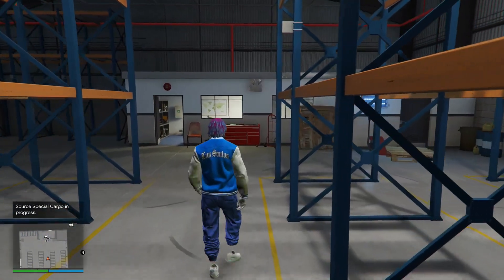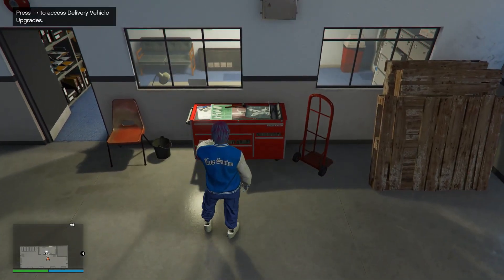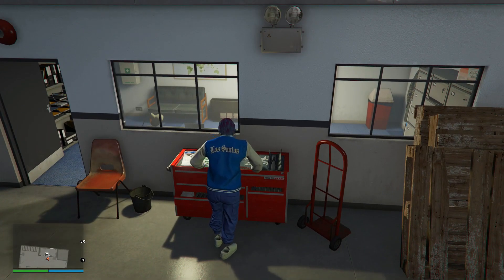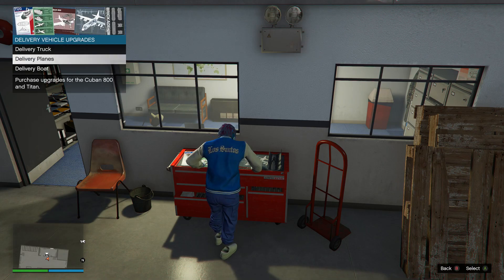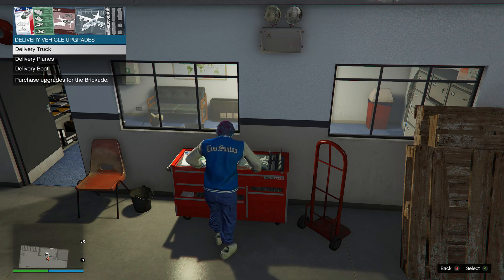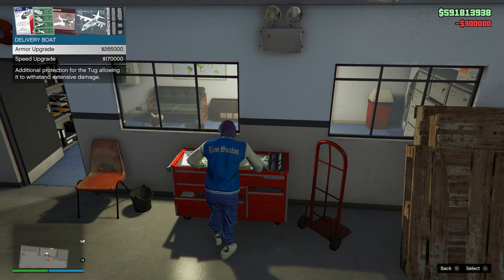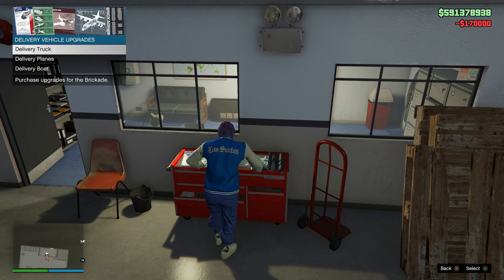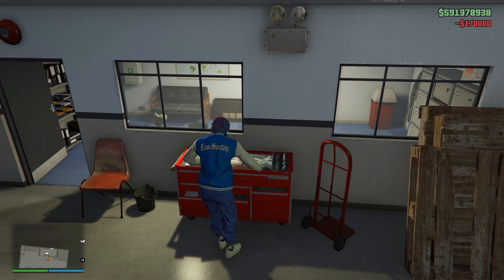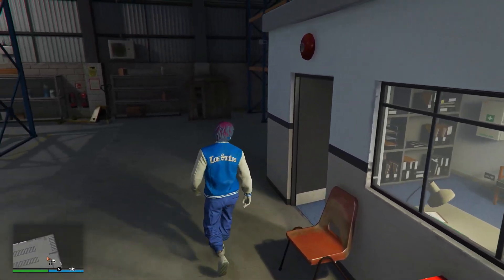Another cool option inside the special cargo warehouse is a tool icon on the map. Click right d-pad on it and you'll see three options: delivery truck, delivery planes, and delivery boat — the three vehicles used when delivering crates from your special cargo warehouse. You can upgrade any of these vehicles to make delivery missions easier, making them faster and more armored. Though since you can now do it in an invite-only session, you don't have to worry about people blowing you up anyway.